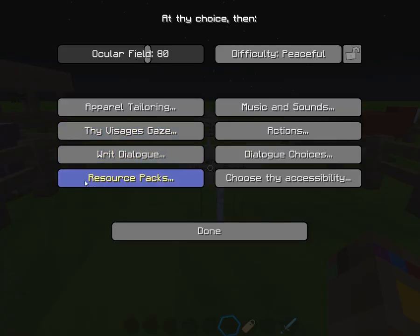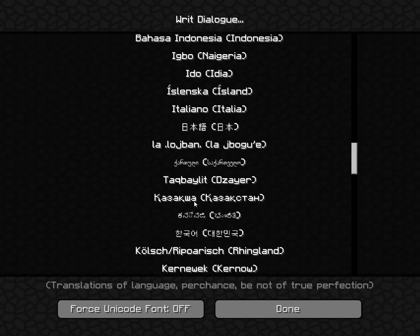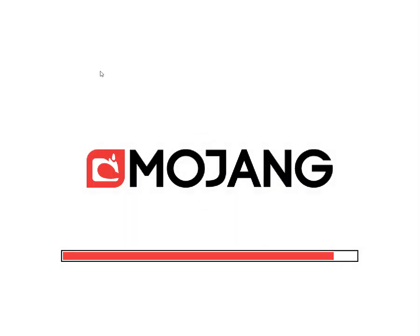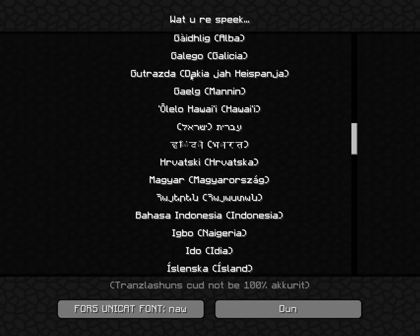And then there's Shakespearean English. 'Writ dialogue,' 'resource packs' — it stays the same. 'Choose thy accessibility,' 'dialogue choices,' 'actions' — and you get the point. And now if we keep going down — this one's really far down, but this is the last one: Lolcat. Basically it's pretending that cats are speaking. 'How your skin look,' 'leak,' and stuff like that. 'Resource packs' — or should I say, 'packses.' But yeah, that's the easter eggs for the languages.